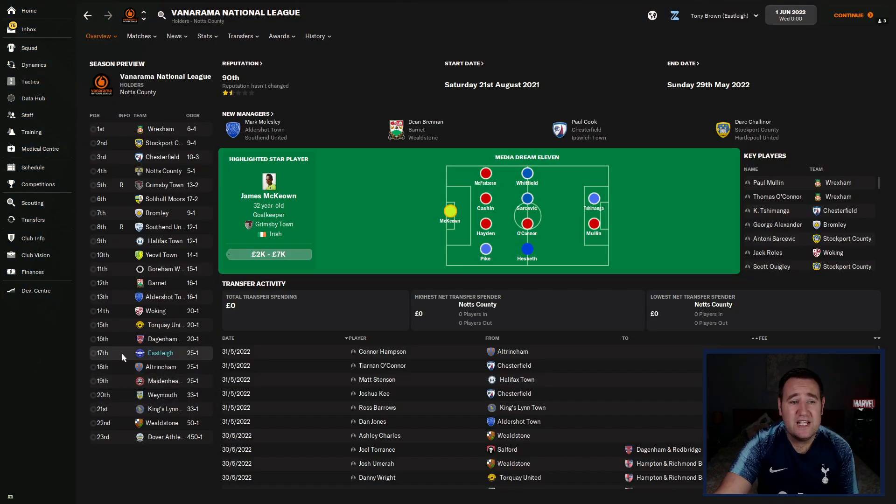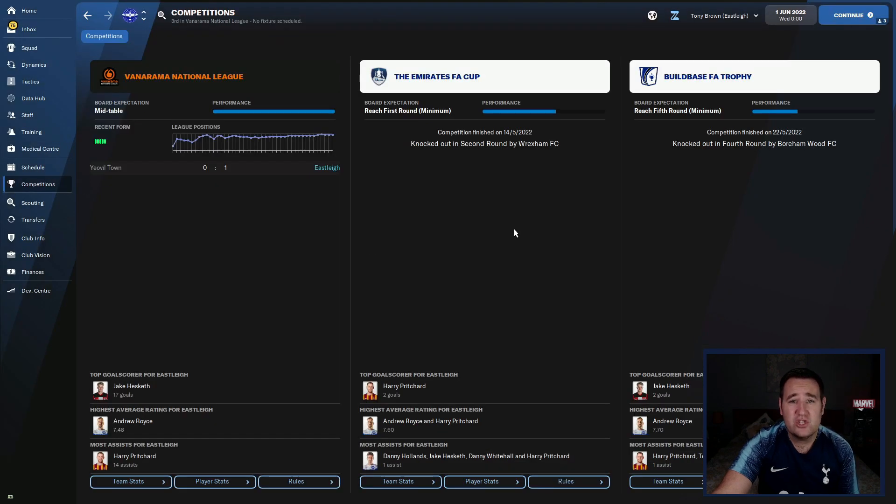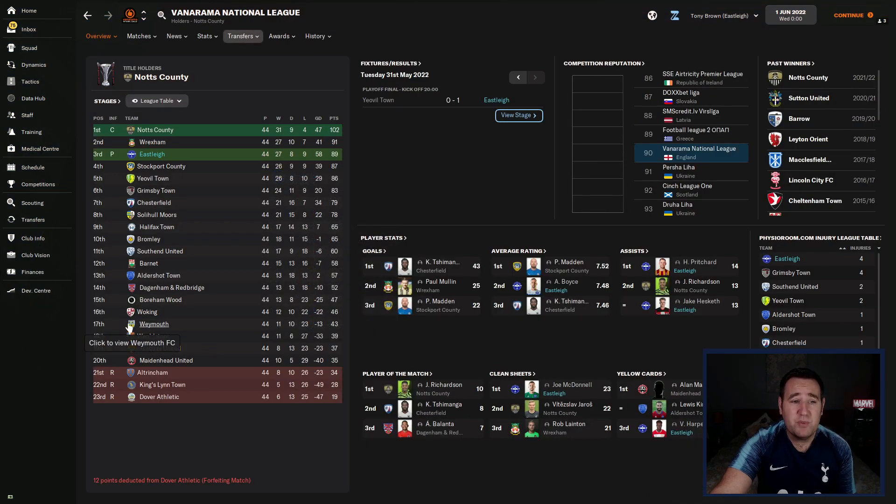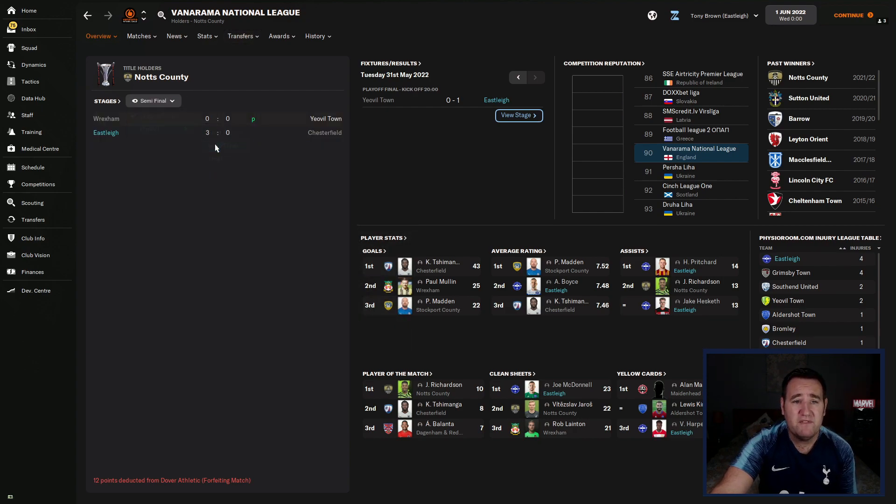Let's check out the results. Starting with Eastleigh in the Vanarama National League — their season preview had them finishing 17th, 25 to 1 to win the league. We got knocked out in the second round of the FA Cup against Wrexham and the fourth round of the EFL Trophy against Brentwood FC. But in the league we finished third, which is not bad. Better still, we won the playoffs and got promotion.